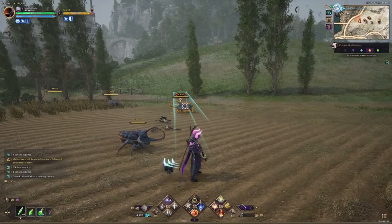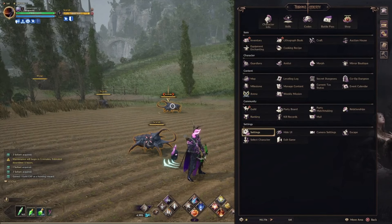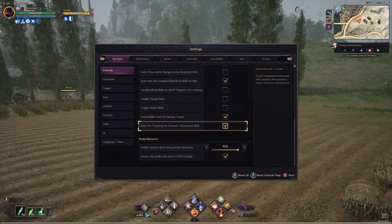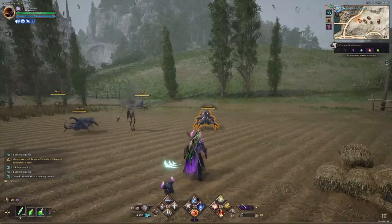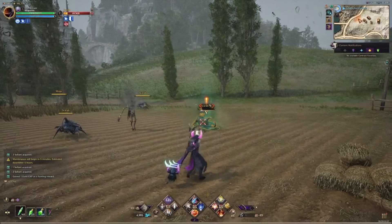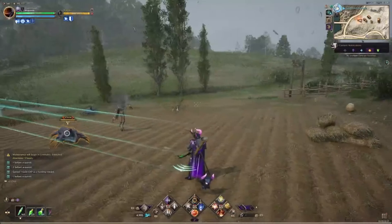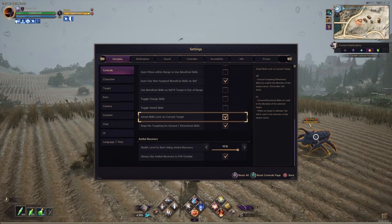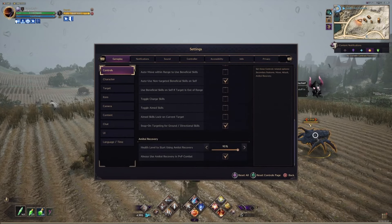The next setting I don't think works fully the way it should when combined with the previous one. This setting is supposed to move the skill to wherever you're targeting or your camera is facing. Using Ice Shard: if I move my camera it's not going to move with it. If I target something it'll target whatever's there, but if there's no enemy in the area it won't target anything.